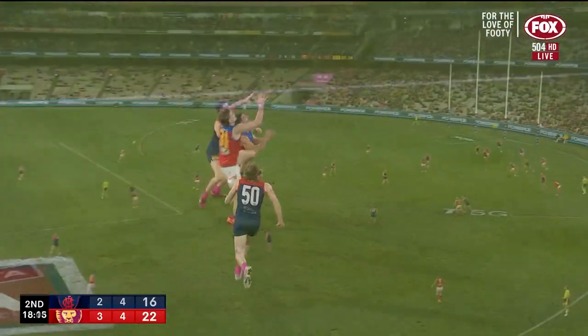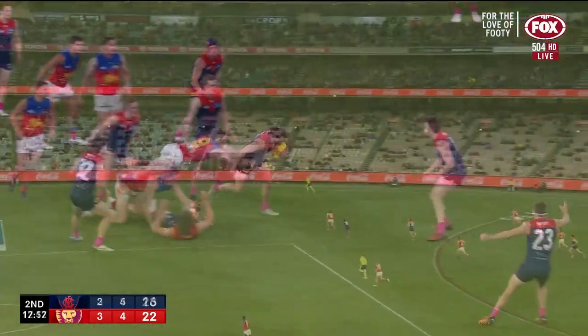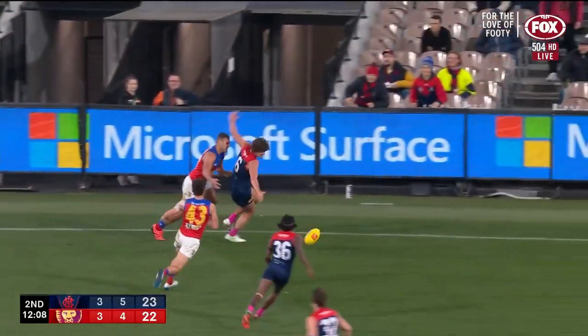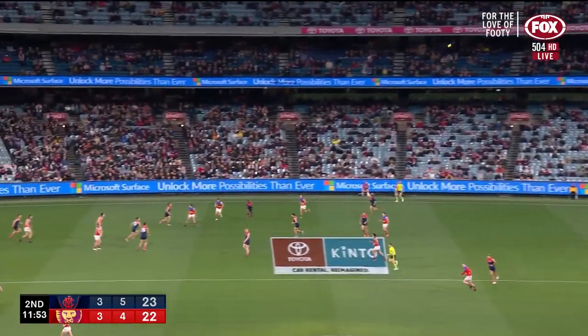Jackson back towards the wing, chips it inside 50. McInerney versus Jackson — almost. McInerney to Petrarca, swings onto the right boot. Jackson on the outer side with pain. Jackson might go for the second time — got held without it. Two good teams throwing everything at each other.